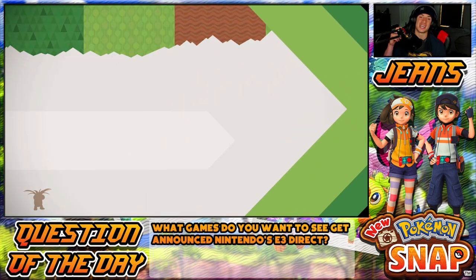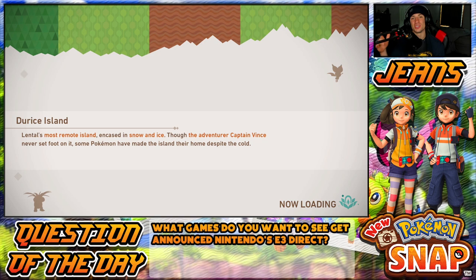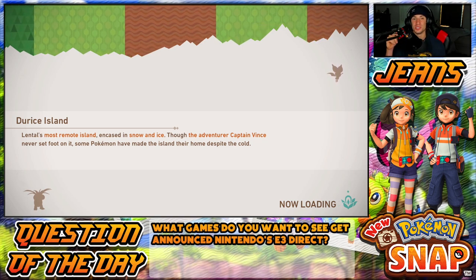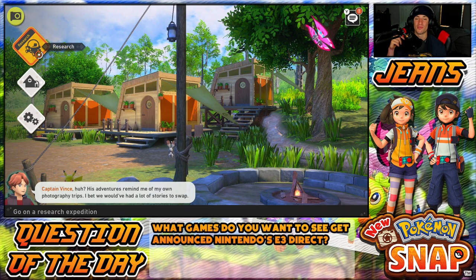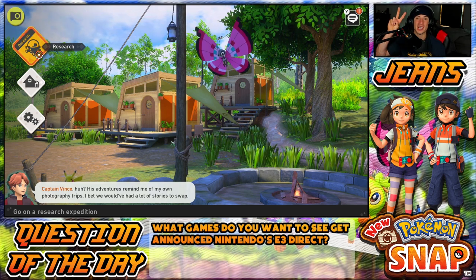We're gonna return to camp and that is gonna be it for today's video. If you did enjoy the content, don't forget to smash that like button, and if you're new here, click that big red subscribe button. In the next episode for Pokémon Snap, we're gonna be heading to the jungle area, having those things maxed out, getting legendary Mew, and collecting more Pokémon for our Photodex. Thank you guys so much for watching — I'll see you on the next one, peace out everybody!